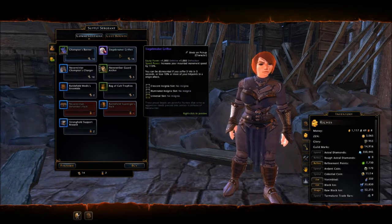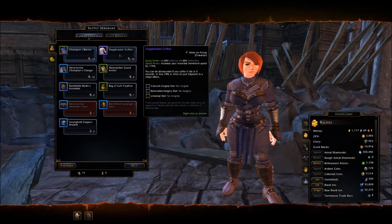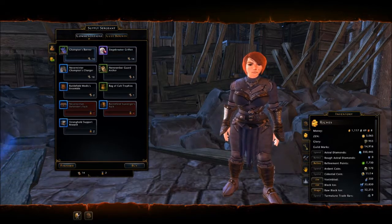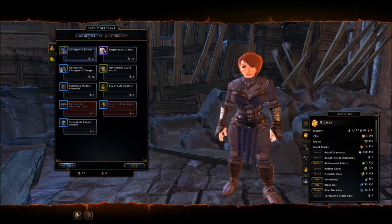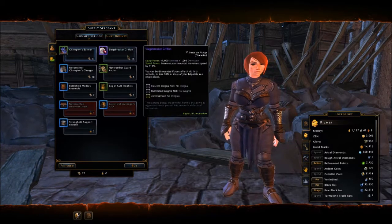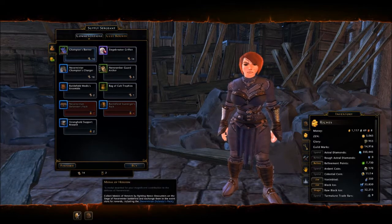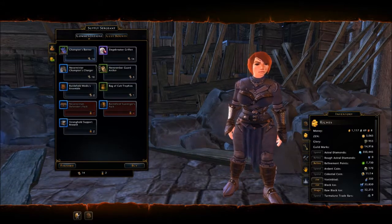There are a couple of ways you can get these. You can go on the Zen Market and buy writs of commendation — I need 14 writs to get this. As I showed you in the previous video, you have to do the daily heroic encounters, which can be done in under five minutes per character, so it's very quick to get. This guy's ready, so let's go ahead and get this. I can hold these over — maybe they'll change the rewards someday, but I doubt it.